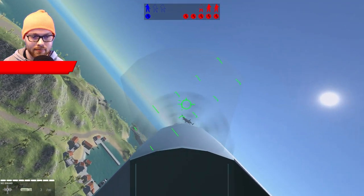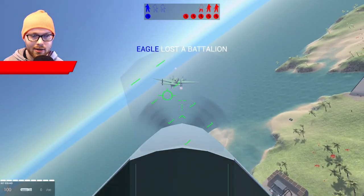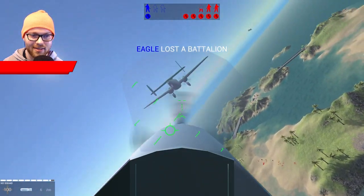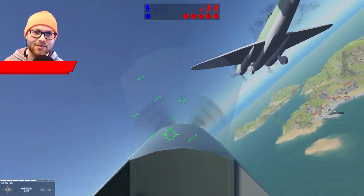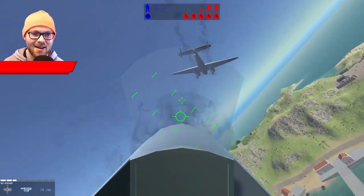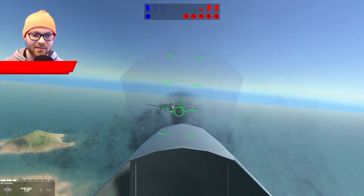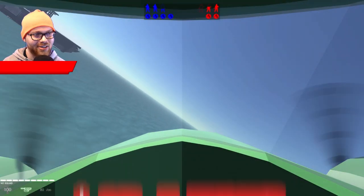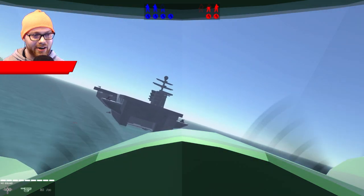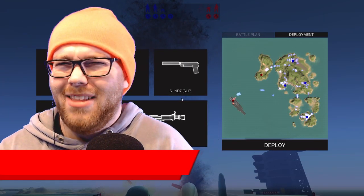I want to try something a little crazy — I want to try landing on the enemy carrier, jumping in the back turret, and attacking. Let's see exactly how this works out as planned. I'm on the enemy ship, I see their bomber, and I got in the turret. How's it going, guys? Oh my goodness, I've always wanted to do this. I don't think they actually realize I'm in the plane, so they're not going to do anything.